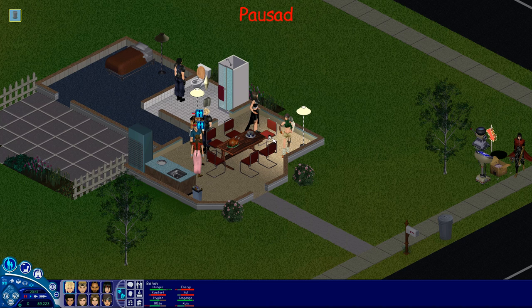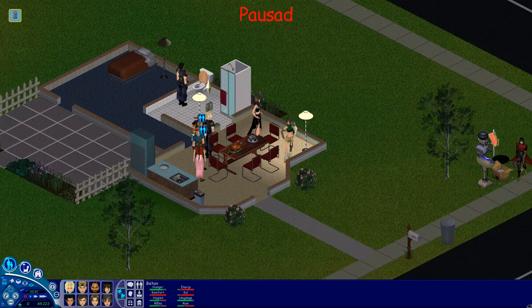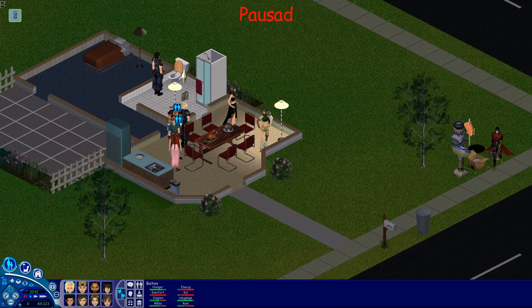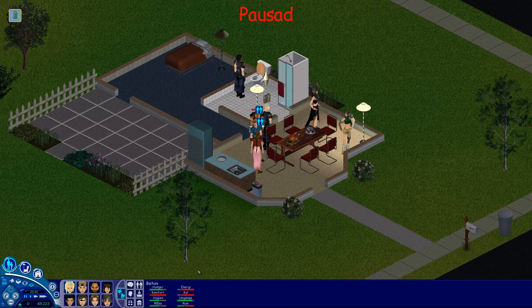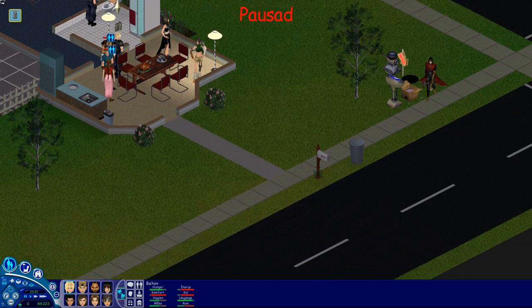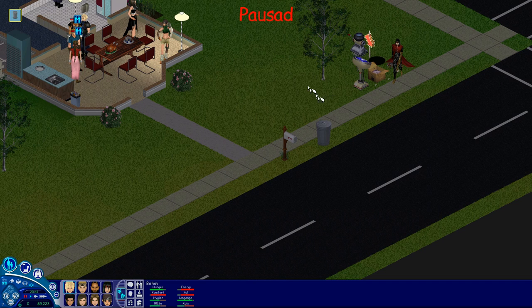I renamed the new .exe to sims.new, and then renamed the sims backup — the old one — to sims. Then I could start the game using the old one. But unfortunately it's bugged: there are like two mouse cursors, which is very odd. When you move the mouse and the camera, the backgrounds are glitchy with a lot of graphical issues on screen. But if you keep it still, it looked good.